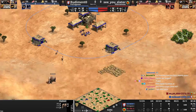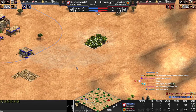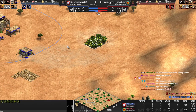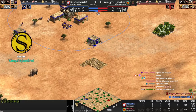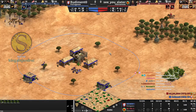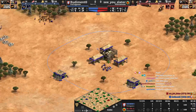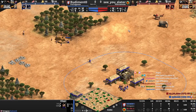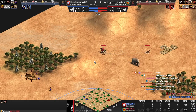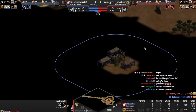Not much going on yet, but we've got a forward gold and forward berries — that's going to be a little tough to secure potentially. King Alejandro, thanks. Let's see the back wood line. That's pretty much where you want to take it. Now red is coming forward and taking a little bit of these resources. He's Vietnamese, so you have to be a little careful because they know where you are.